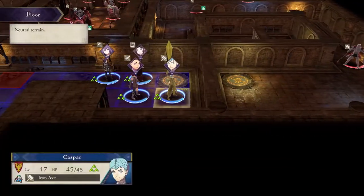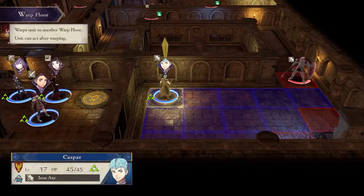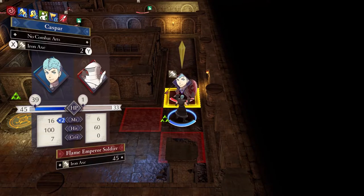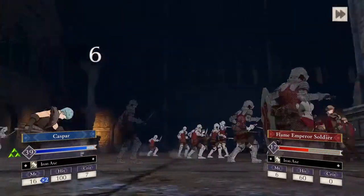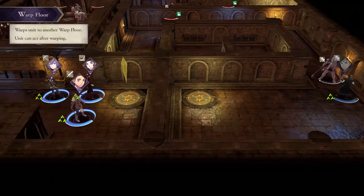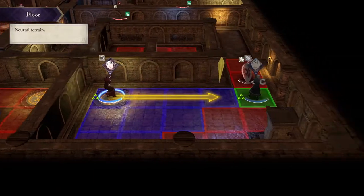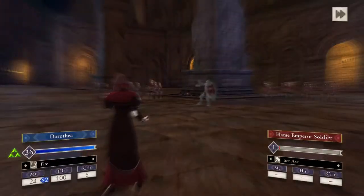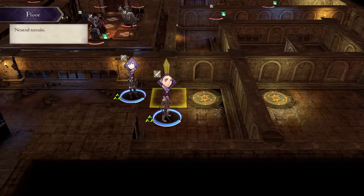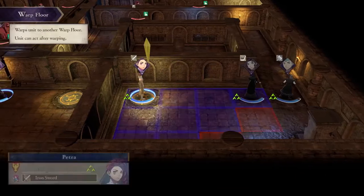When you warp, you still get a bit of movement afterwards. Don't think that once you've warped, that's it. That precious amount of movement will help your units get into position once they're on a warp tile. I'm pointing this out because you want to be able to use that movement — multiple units can pass through at a time, so don't work under the assumption that only one can.